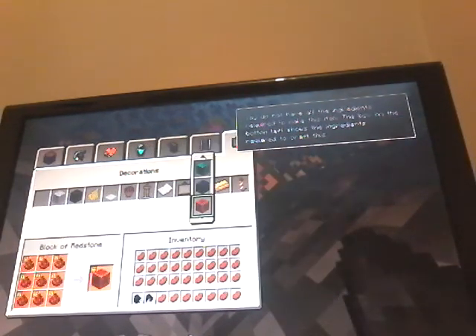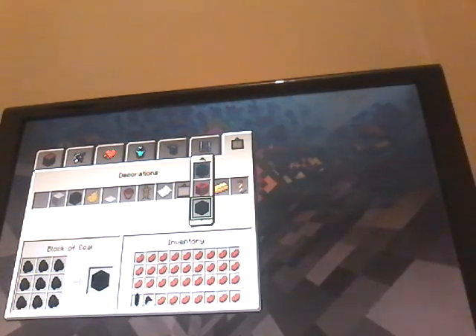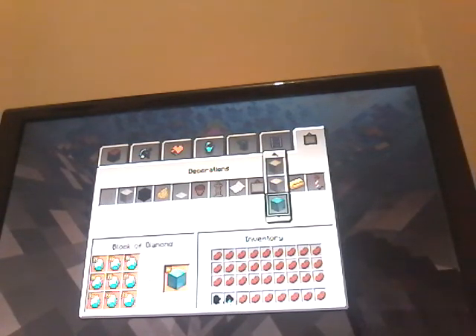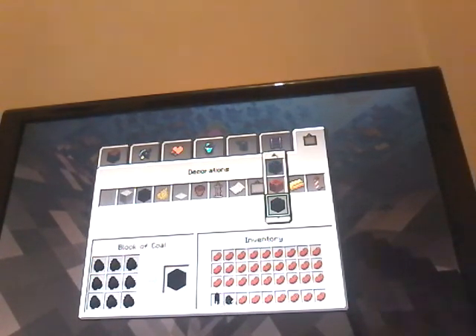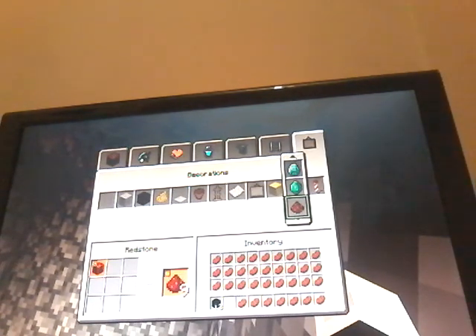So you go to the crafting table, click L1, and then this can also be done on the Xbox — you just simply do the same thing. You can have a whole stack. I think it works on Xbox too. Pretty much, it's simple — you just keep doing that.